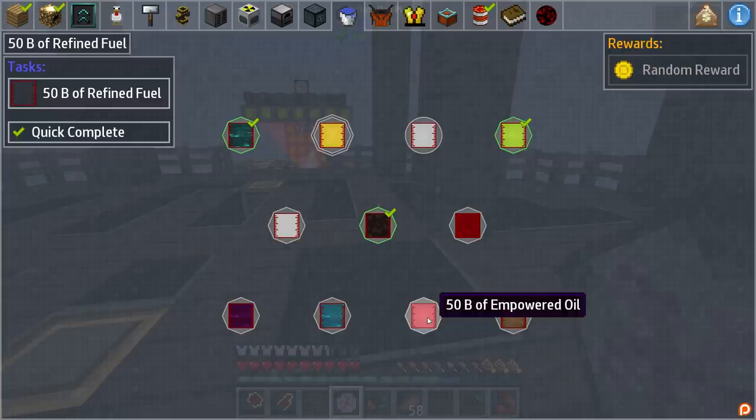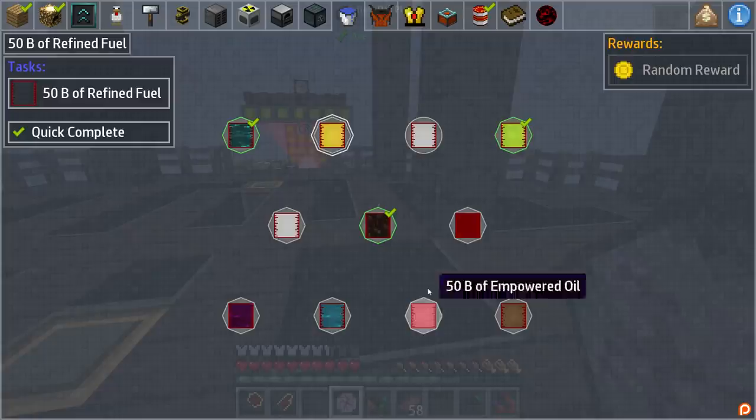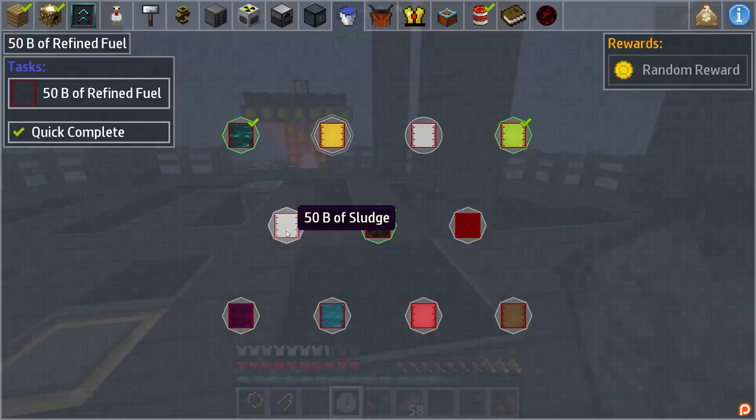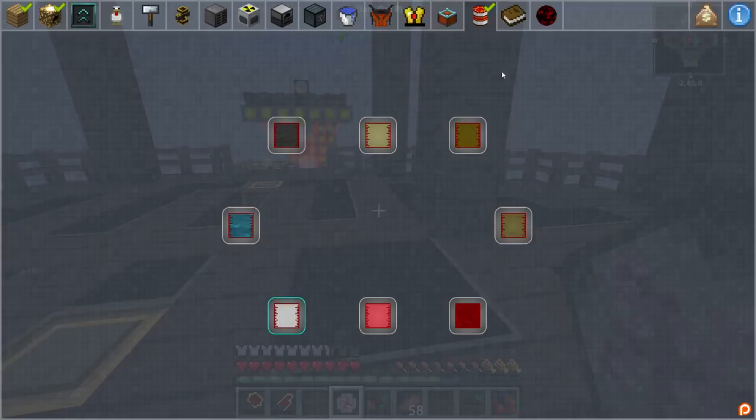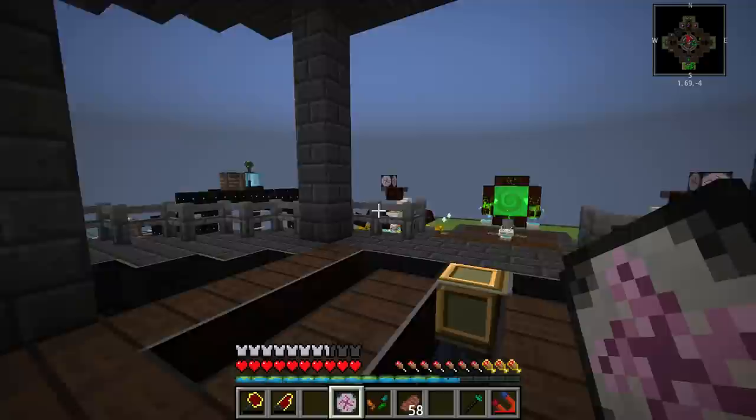IC2 cooling can be done pretty fast. Empowered oil is going to be kind of fun because I've not actually set that automation up before. Biodiesel is, of course, getting into immersive engineering. These are all pretty easy to set up for the most part, minus the empowered oil. We can start with two of these that connect together — sludge, empowered oil, and refined canola oil all connect to one another if we do it properly.